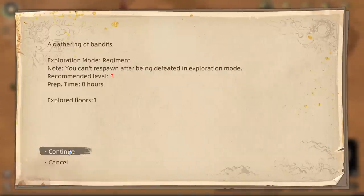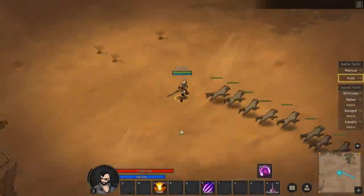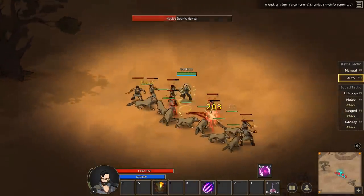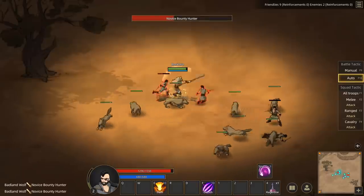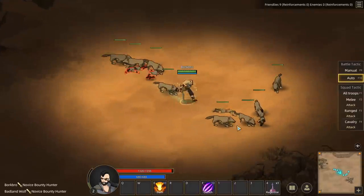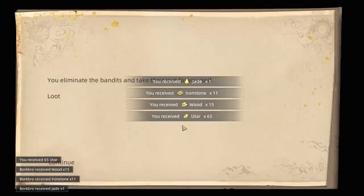Bandits abound. There's another gathering of bandits right here, let's take them out. You pull out your weapon and approach them quietly. Dude, the music is kind of hype. I'm so strong — oh my god. I'm only like level two and I am straight wrecking face right now. I've got AOEs. We leveled up again too — Bork Bro grows a little bit stronger.